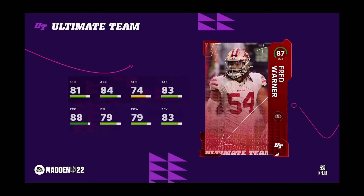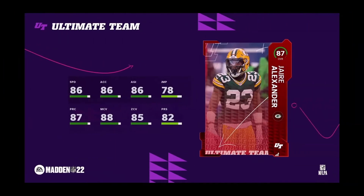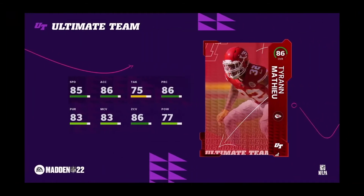This is going to be a solid card, especially for those who run the San Francisco 49ers theme team. Then you've got Jaire Alexander — always a decent corner. 86 speed, 86 acceleration, 86 agility, 78 jumping, 87 play recognition, 88 man, 85 zone, 82 press. This is going to be a really decent card, and especially if you're a Green Bay fan running a theme team, this card is going to be very juiced up with all those team chemistries.